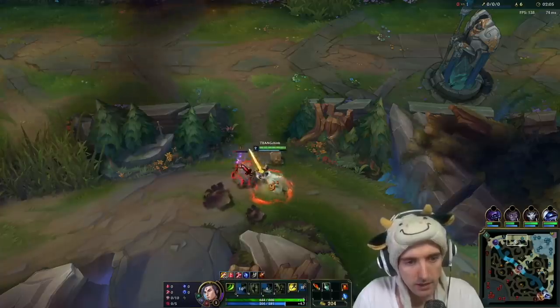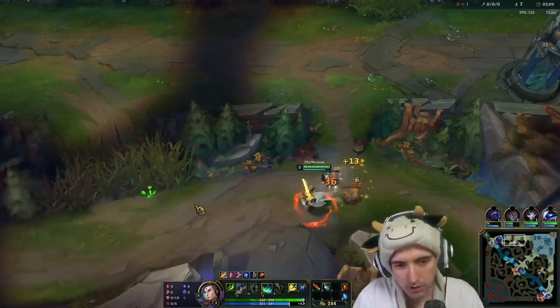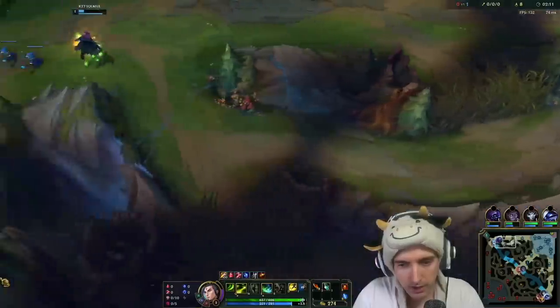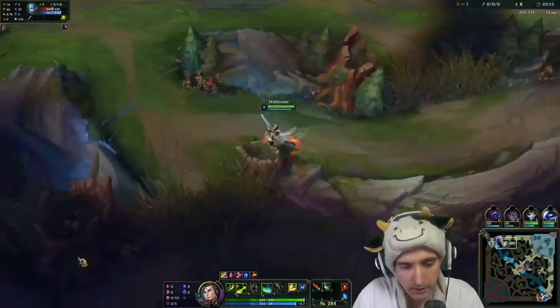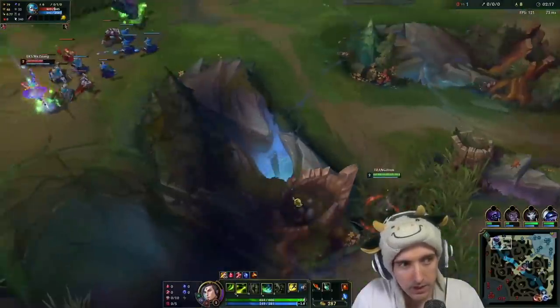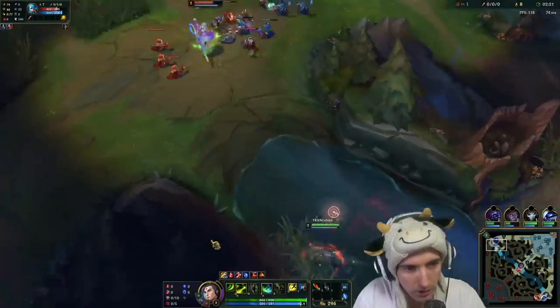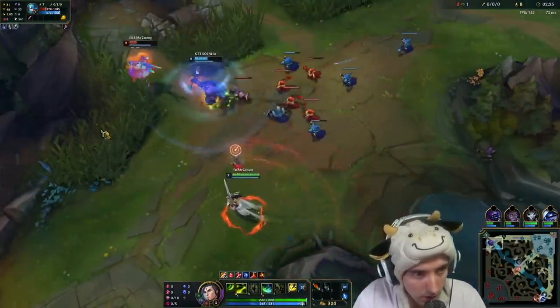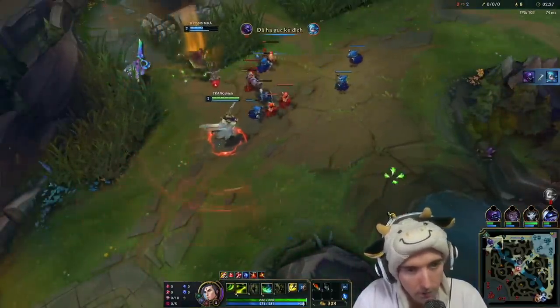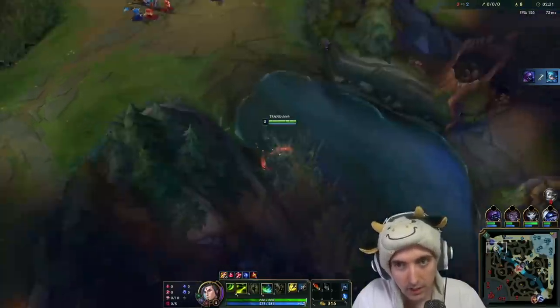It's like storming outside guys. Where we typically run Essence Reaver as our second item - and actually this wave is looking great. We're gonna go ahead and pivot over for a gank here. When you see gank opportunities, you go for ganks. This is why we get the early sweeper, so we can know how we have to approach.